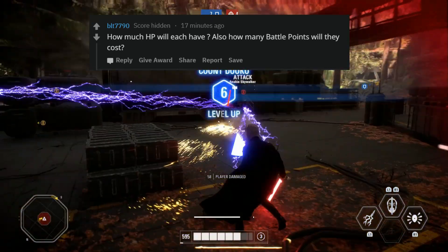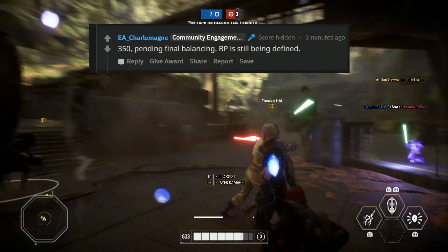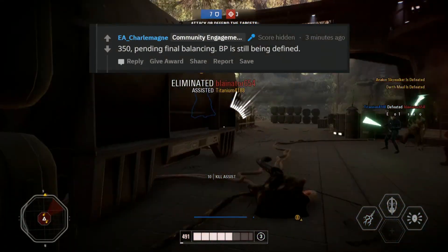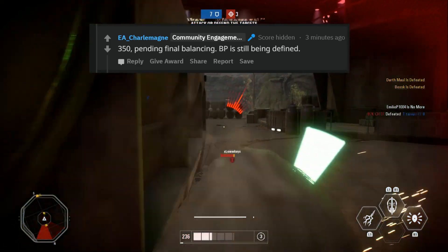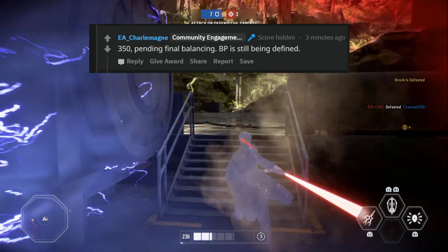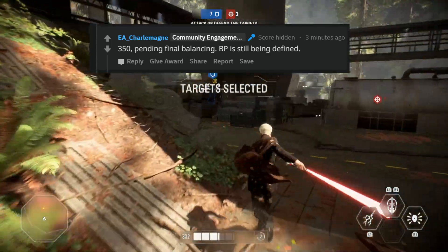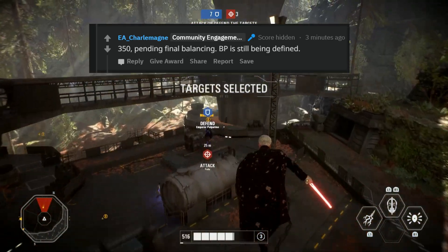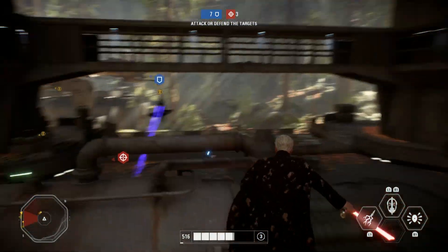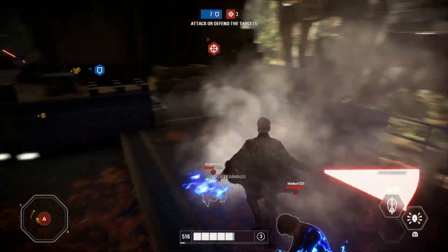Concerning their health, BLT asked how much HP each reinforcement will have. Jay responded: 350 HP, pending final balancing. Battle points are still being defined, but should be around the same cost as other reinforcements. At least we know what they're aiming for concerning the new reinforcements' health.